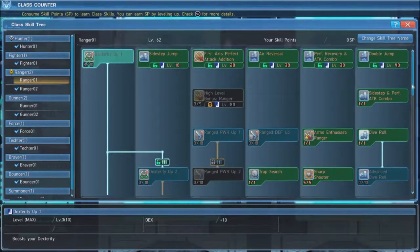On the Ranger tree, first put 3 points into Dexterity Up in order to unlock the rest of the tree. Next, grab Sidestep Jump, Burst Attack Addition, Air Reversal, Perfect Recovery and Attack Combo, and Double Jump when you reach the required levels. When you reach level 80, max out High Level Bonus Ranger for a 105% damage boost.